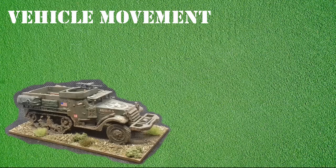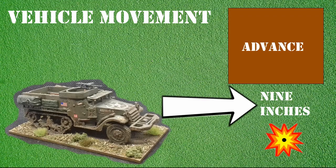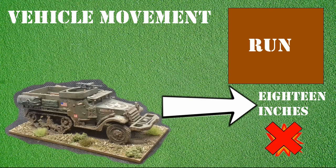Half-tracks, when given an advance order, can move up to 9 inches as a tracked vehicle but can make two turns or pivots as if it were a wheeled vehicle. At the end of its movement, it can choose to fire as normal. If a run order is assigned to a half-track, it can move up to 18 inches the same as a tracked vehicle but make one turn or pivot. As it's been issued a run order, it cannot fire.